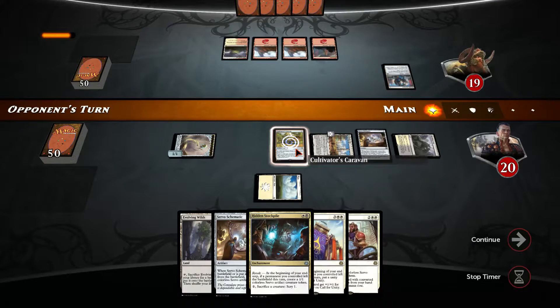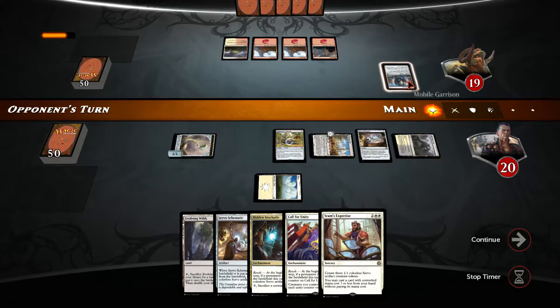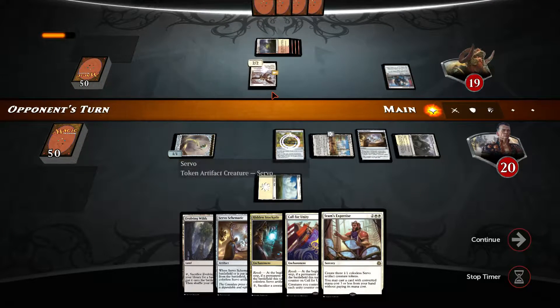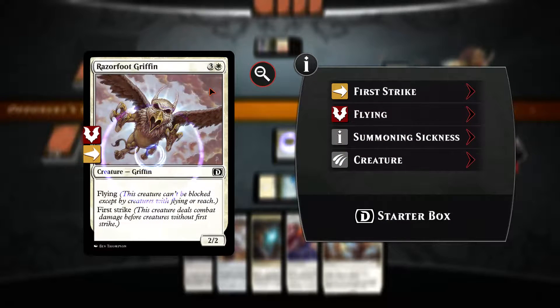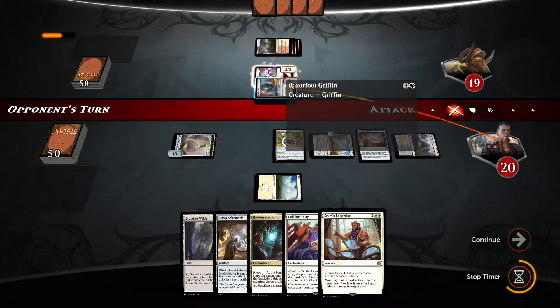Opponent is white-red artifact, maybe he has some double white card he can't cast. He probably wants to crew somehow — it's an inexpensive crew cost or a two-two flyer with first strike. I think they don't like this card too much; I think it's overpriced for what it does, but it's in the basic set so everybody gets it. First strike is really powerful, so he gets to untap the flyer.